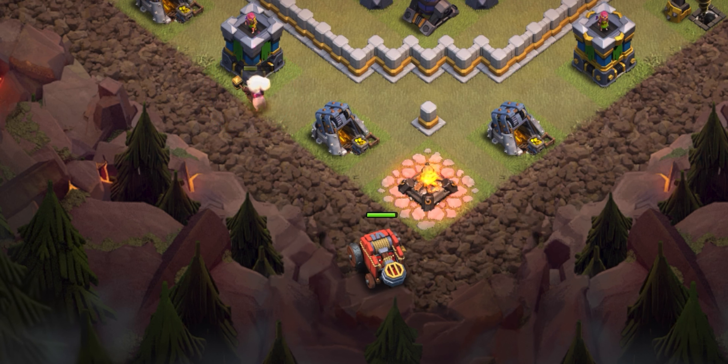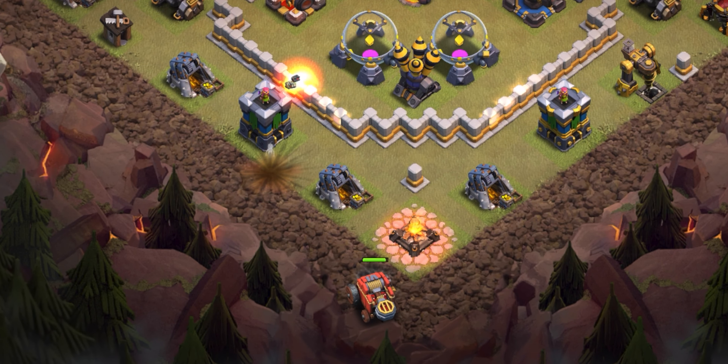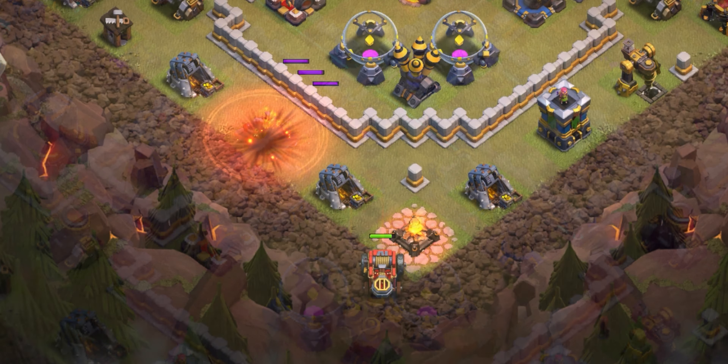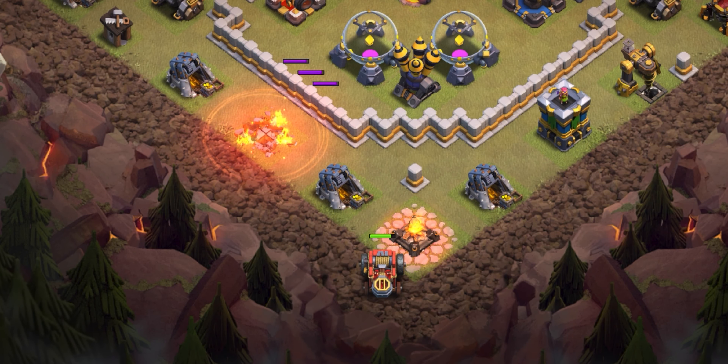Here is the base we will attack, but first let's take a look at the army. I'll also leave a copy link in the description below. For our CC, we'll take the flame flinger with some hog riders. The first thing we're going to do is deploy a hog rider on this corner to test for any traps like teslas, and then the flame flinger right behind that.